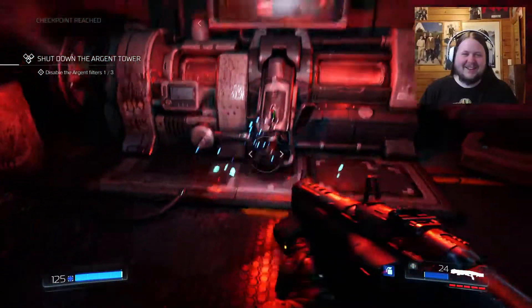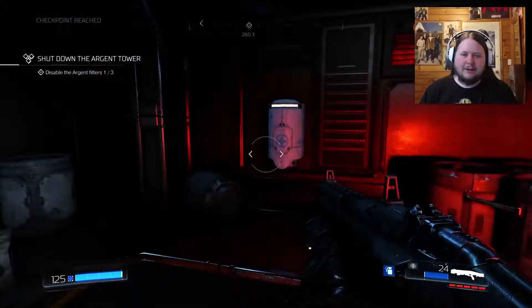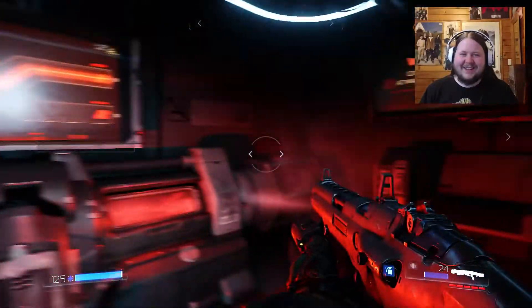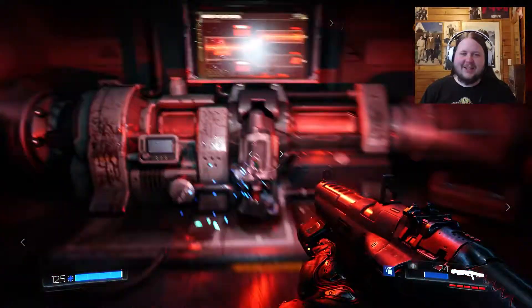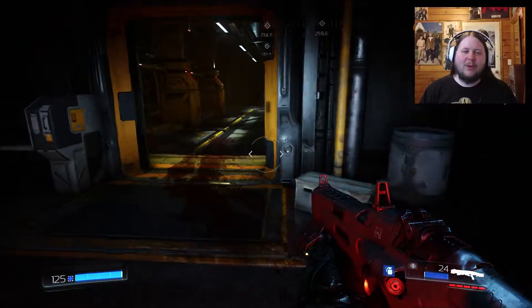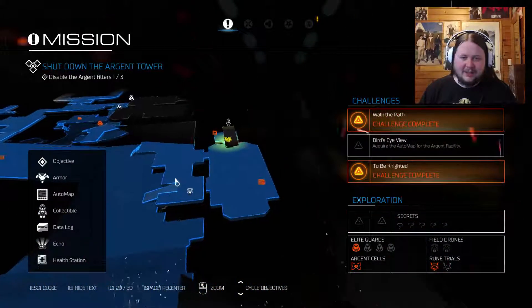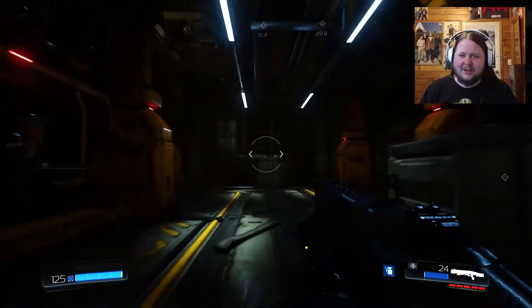Temporarily disabling the tower — you need to remove each lens individually, carefully release the hinges. I love that destroying the production of argent energy isn't necessary. I love that he's trying to be really casual about it — it's like 'look what you just did, no need to do that.'